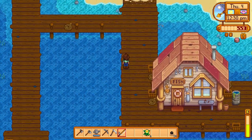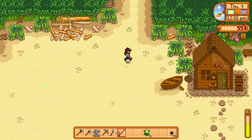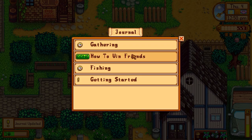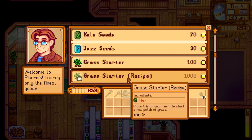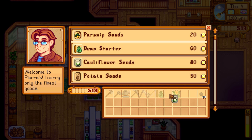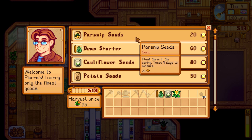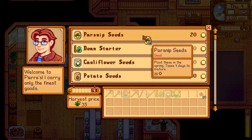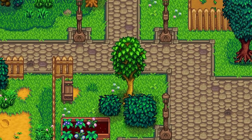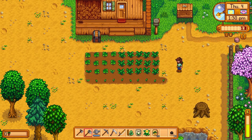I sold off some of those forageables and I caught a sardine. Let's go back up to Pierre's and get some more potatoes and then plant those as well. We gave Penny one of these daffodils — got a hundred gold for it though. We're going to need to plant other stuff too, so let's get one bean and one cauliflower because we're going to need those for the community center, and then we'll spend the rest on parsnips. We'll get 25 parsnips — that's enough for now.